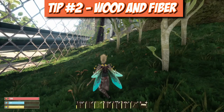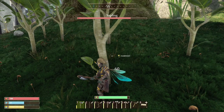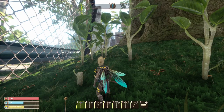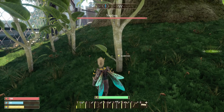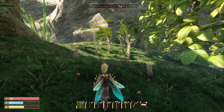Tip number two is how to get the most wood and fiber. Find trees called saplings — once you have a flint axe you can chop them down and they give you the most yield. The place I like to farm them is near the black hornet's den in the far northwest corner of the map, along this fence line. We got five fiber, four wood, and two resin from one sapling — this is definitely the best bang for your buck when farming wood and plant fibers.